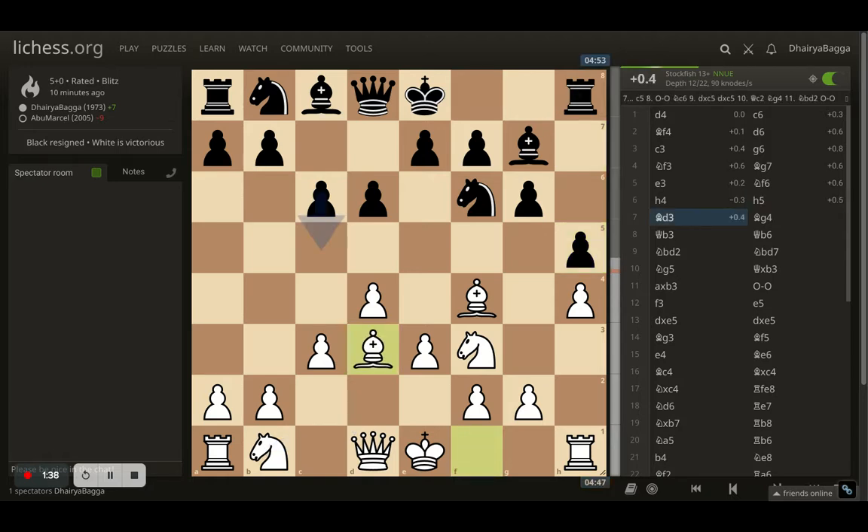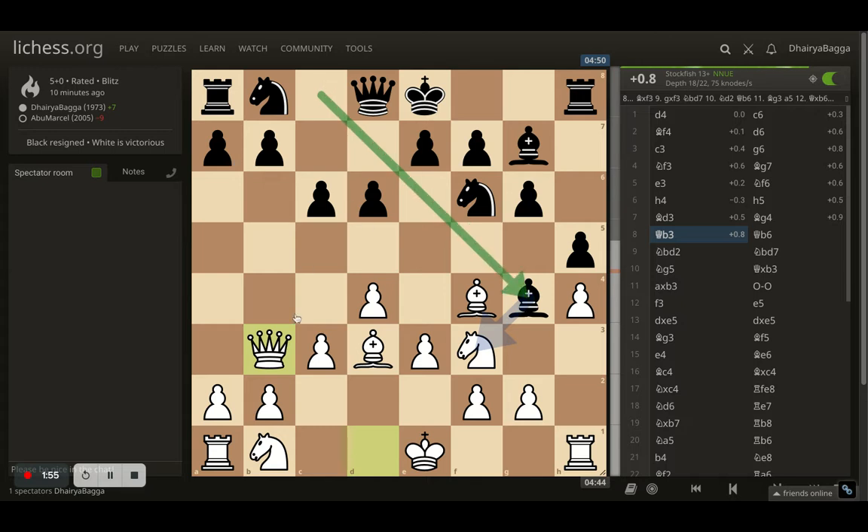I now develop the bishop to d3, opponent goes with bishop to g4 trying to pin the knight. Here I chose to get my queen on to b3. This is a simple tactic — whenever the bishop comes out early, your b7 is no longer defended. So I thought, let me go with the queen there on to b3, attacking b7. My opponent plays queen to b6 in response.